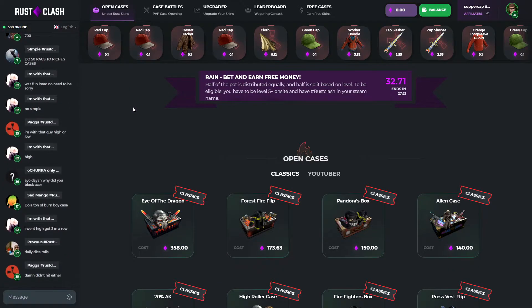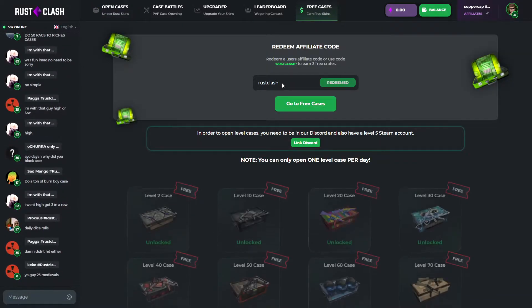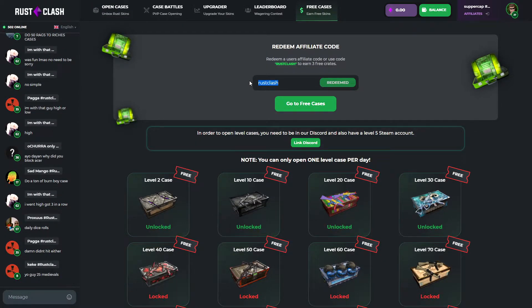If you were planning to play on the site, you can get some free cases by going to the free case tab, and right where it says affiliate, enter code 'supper'. This should instantly give you three free cases and it also helps me out with making these videos.